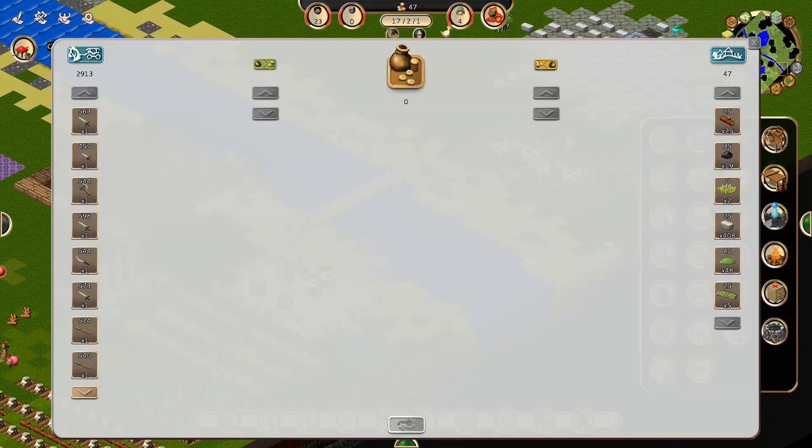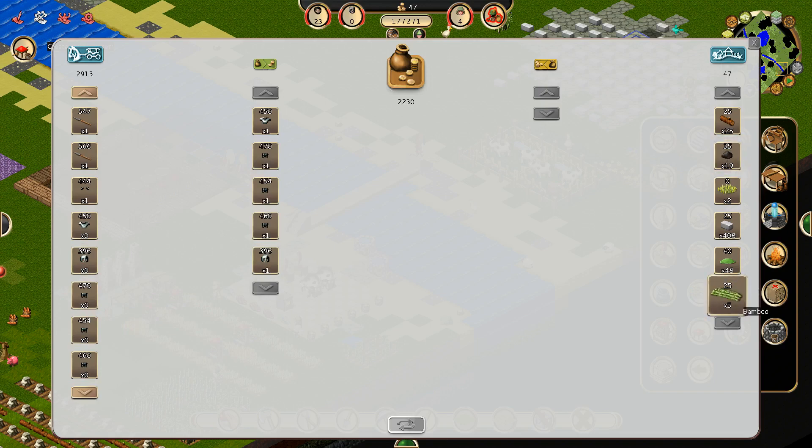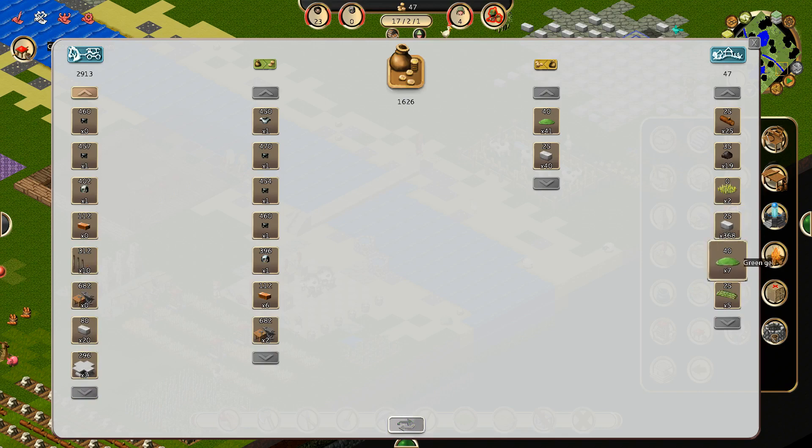Do we have anything to trade with these guys? Do they have anything we want? Right now we would like to have some more iron because we're not in a surplus of iron. We would like some more iron — just at the moment. A few anvils maybe. We should be able to get access to all of these. Might as well take the bamboo — we don't need it. And we can take the wood.